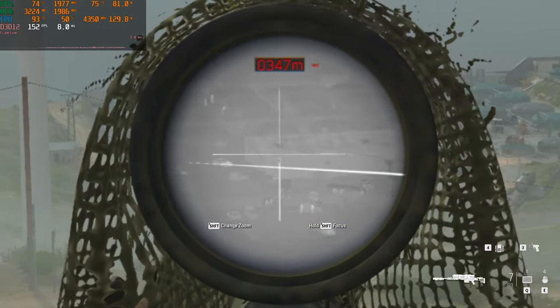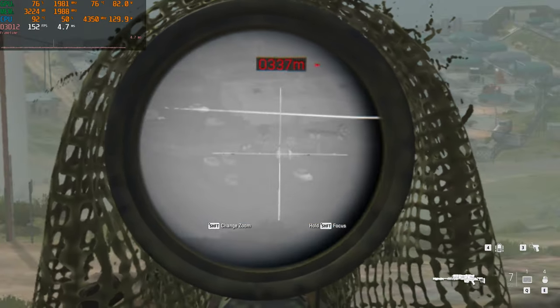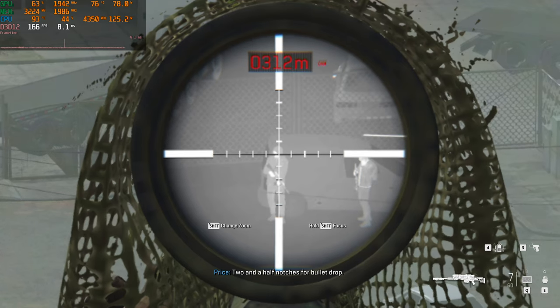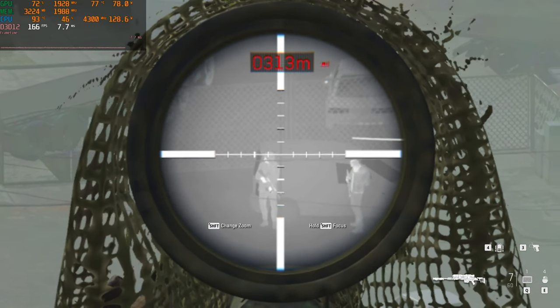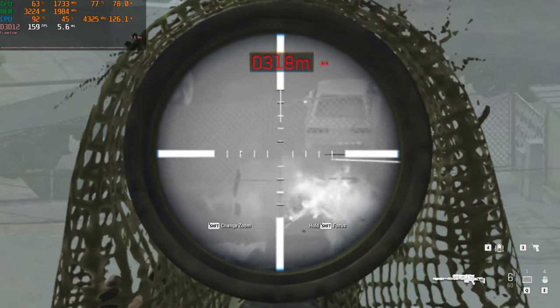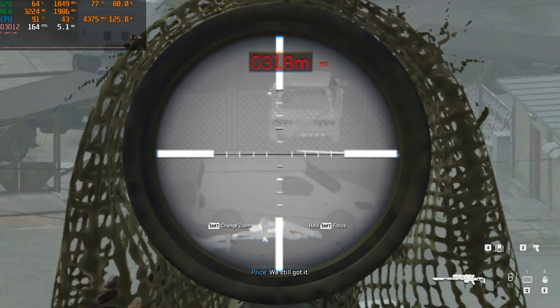Let's get a little minimum gameplay in. Not going to be easy to snipe like this, but we'll give it a good old-fashioned try. Two and a half notches for bullet drop — so we've got to raise those up to about there. That's two and a half. Boom, headshot. We still got it. Damn straight.